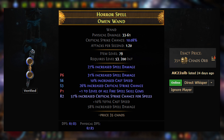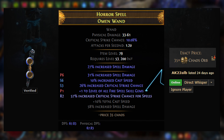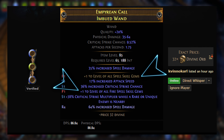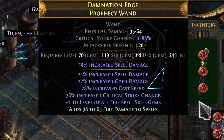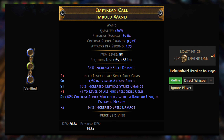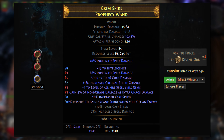We are looking for a wand that has a base crit of 9% or more — the higher the better — with plus one to either all spells or to just fire spells, ideally both but that gets expensive fast, and more than 20% cast speed and some combination of spell damage or added fire damage to spells. These can get pricey, so just work your way up starting with something more budget friendly and get upgrades as needed.